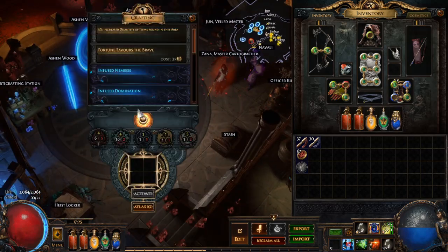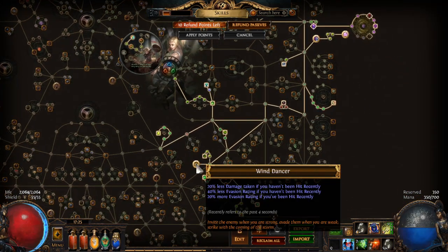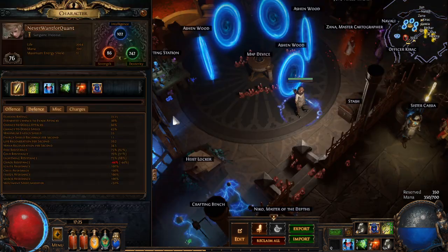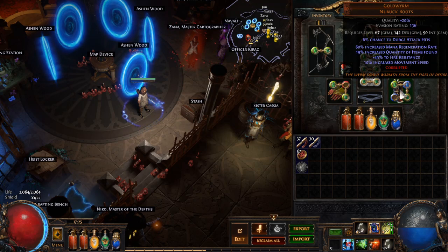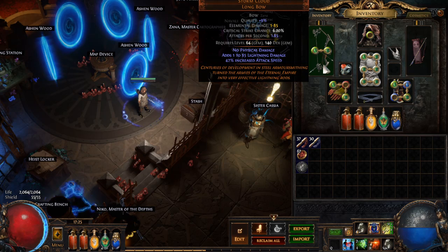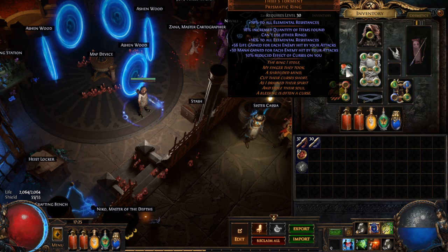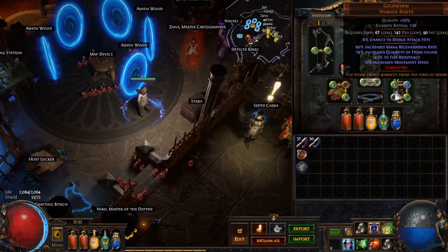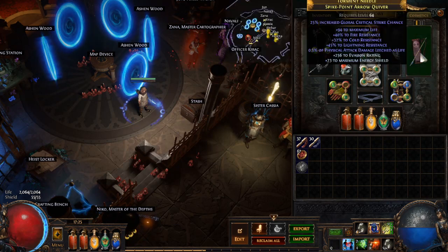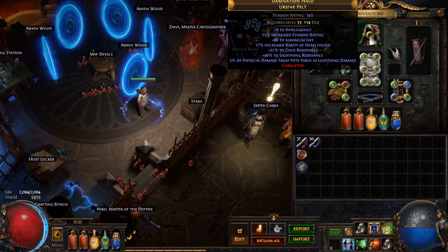You can see I have like 2,000 health - that's because I'm a Raider with Wind Dancer and Acro Phase Acro, a decent amount of evasion, and I get a little bit of extra dodge from these Gold Worms. All of the equipment you see here: I use Storm Cloud, Bisco's Collar, Bisco's Leash, Thief's Torment, Sedema's Touch, and Gold Worm - all while leveling. Pretty much all the gear except for the helmet and quiver, which I'm mostly using for resistances, and this one has a little bit of rarity as well and life.